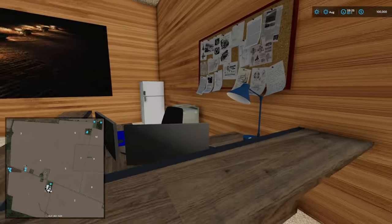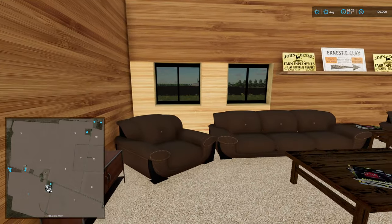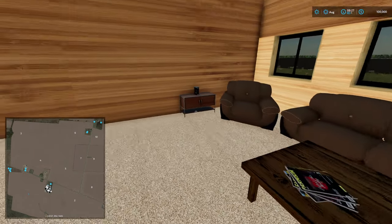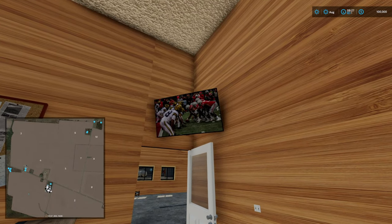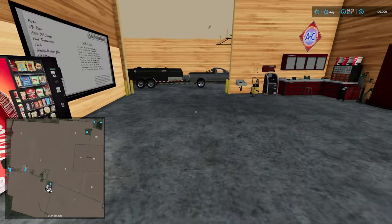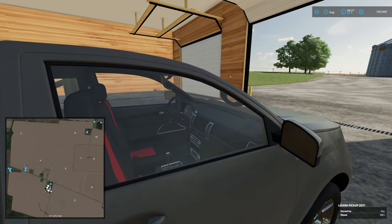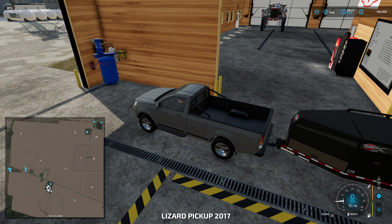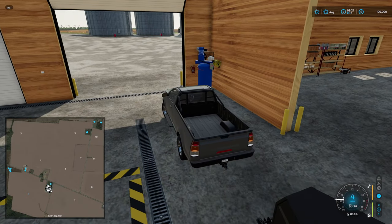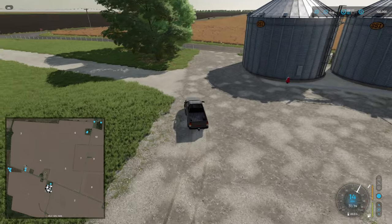In here is our office. It's very John Deere heavy - that's just how it is. There's even a football game on the TV - looks like college or high school football. Let's get ourselves a vehicle. We've got the auto engine start on, which I'm not a fan of, but we'll work with it. I think that's everything at the farm, so we're going to head out and I'll pan out a bit so you can see the grand expanse of this farm.